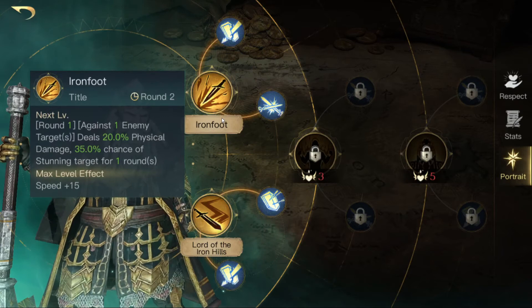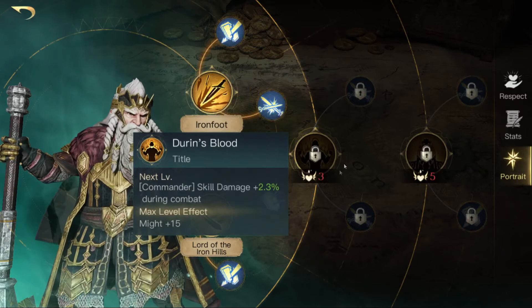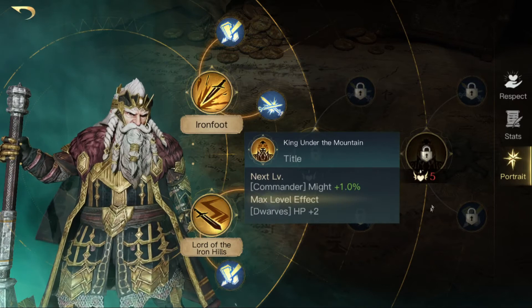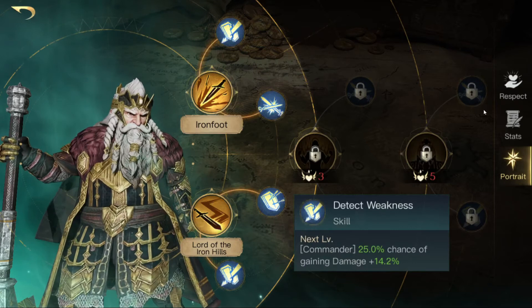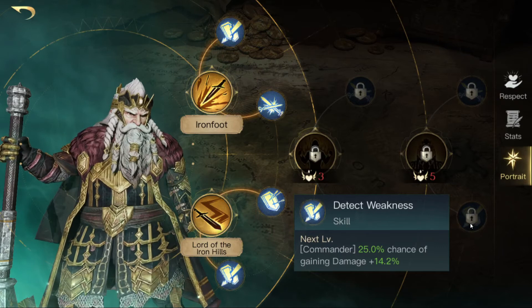You can also go with the damage build. Go for Ironfoot and max it out so you deal very high damage. Then go for Open Wound and Vengeance. Then I would go for Endurance Blood, Whirlwind, and All In. If I have points left I would go for King Under the Mountain because bonus Might means more physical damage, which is pretty neat. Then I would put some points into Long Beard and some points into Detect Weakness. That's what I would call a damage build.